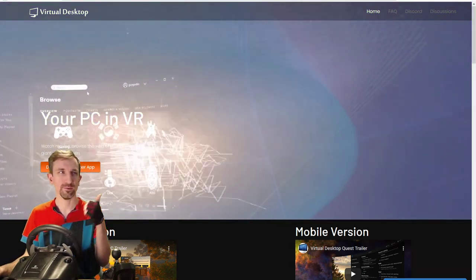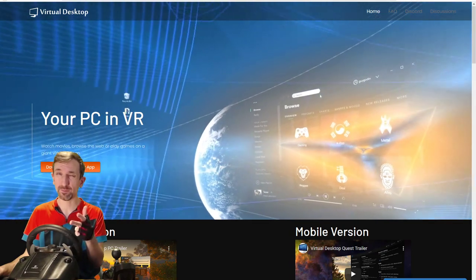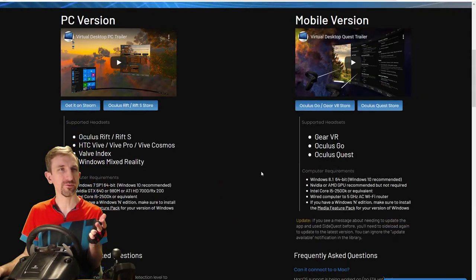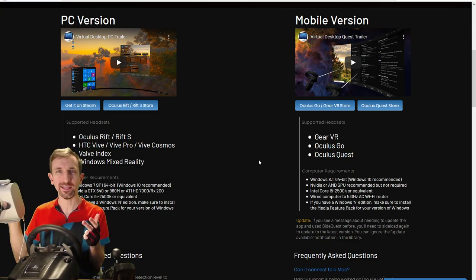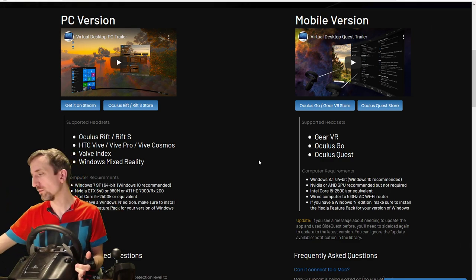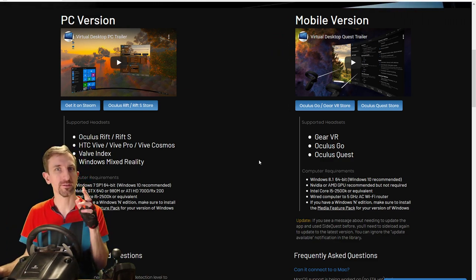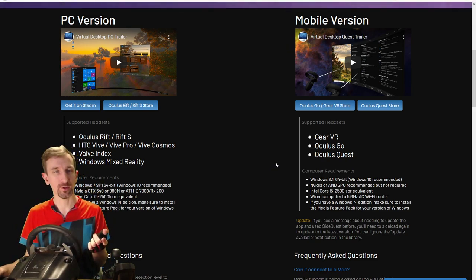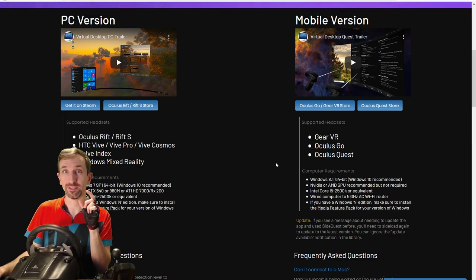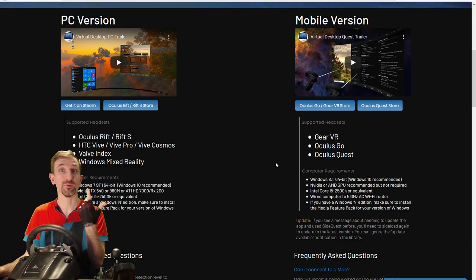Step three: purchase Virtual Desktop in the Oculus Store — the mobile version, not the desktop version. If you're an existing Rift owner, don't accidentally buy it on the Oculus Store for desktop. And if you're a Steam user, make sure you buy it on the Oculus Home Store — that's the mobile version that supports the Go and the Quest. Once you've done that and sideloaded the Virtual Desktop application via SideQuest, you'll have the special version that allows you to connect to SteamVR to run your racing game.